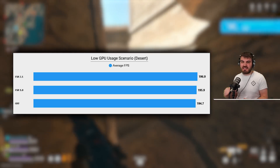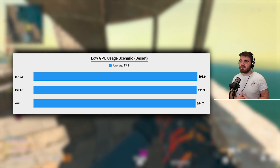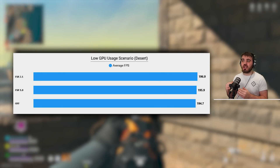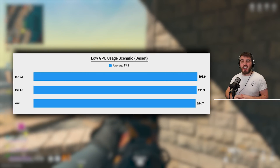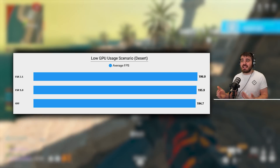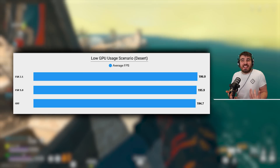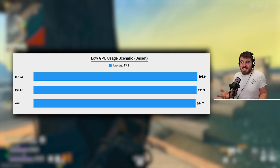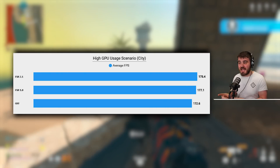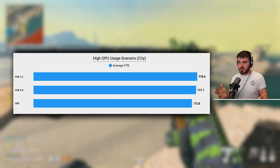In the desert scenario with very little strain on the GPU, there's actually not too much to be gained from upscaling. Going from off to FSR 1.0 we gained just over 1 FPS on average, and going up to FSR 2.1 we gained another 1 FPS — so overall a 2 FPS delta from off up to 2.1. Technically it is still a 2 FPS boost, and notably 2.1 is performing better than 1.0, which is slightly unexpected based on the article we read earlier. Now let's look at the results from running through Al Mazrah City, a much more strenuous area on the GPU due to its dense buildings.